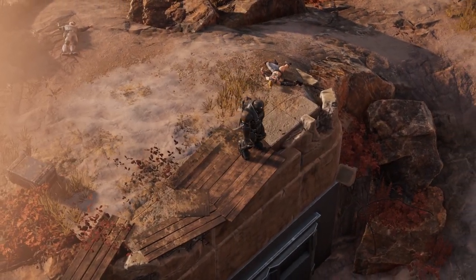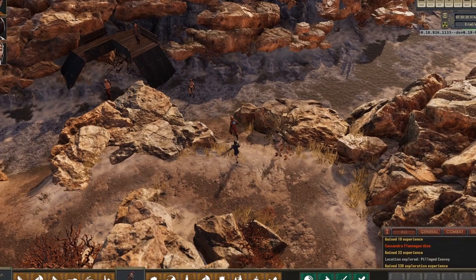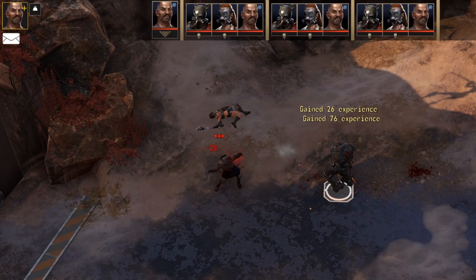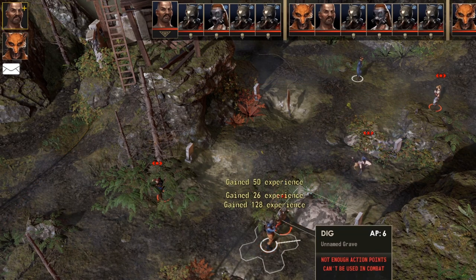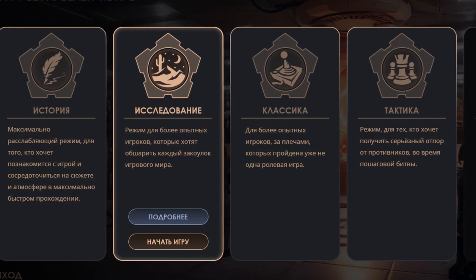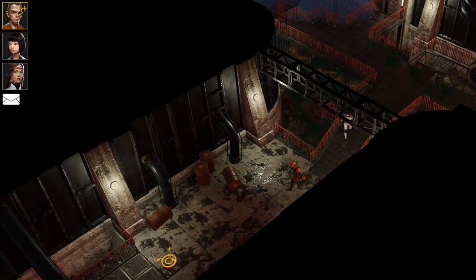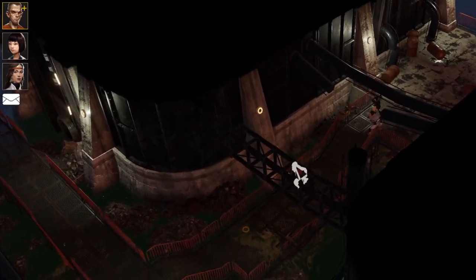Recently we released a third content patch, the last one of Early Access. It redesigned Encased balance and role-playing systems. New abilities, skills, perks, weapons, equipment, psionic powers and 4 difficulty settings — all of these were added in order for players to get the most out of the world under the dome and enjoy their playtime.